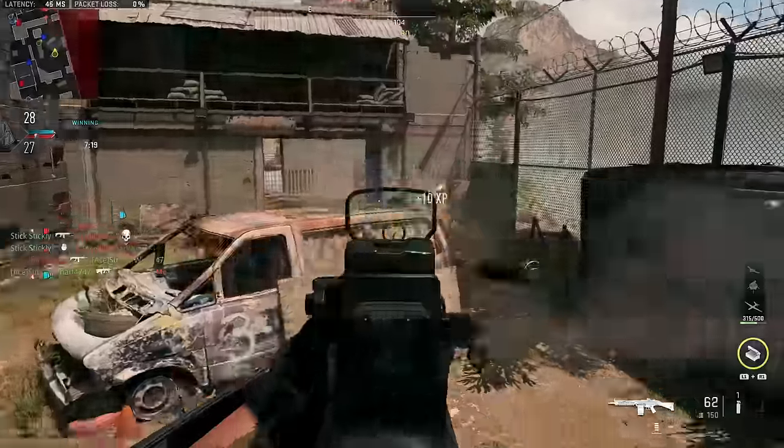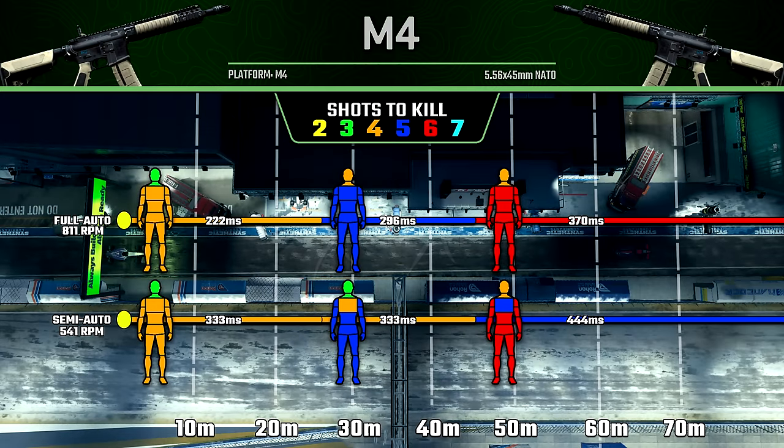Starting with the M4 — in semi-auto mode, our rate of fire drops to 541 rounds per minute. That's the rate of fire potential; you still have to be capable of hitting that cap with your trigger finger. Up close, it's still going to take the exact same number of shots to kill across any of the body multipliers, so nothing really changes there, aside from the time to kill becoming significantly slower at 333 milliseconds due to that slower fire rate. In the second damage range, you can get a four-shot kill to the body, whereas you can't in full-auto, but you do have to be hitting the upper-torso damage multiplier to make that happen. And even if you manage that four-shot kill, you're still killing slower than a five-shot kill in full-auto, so there doesn't seem to be much reason to use this.